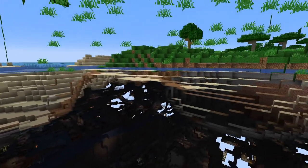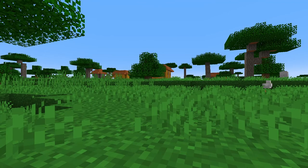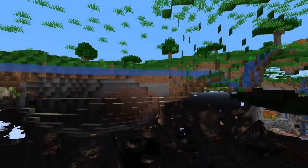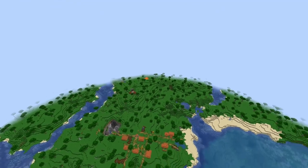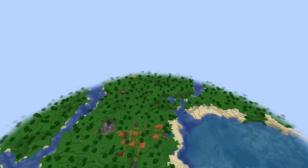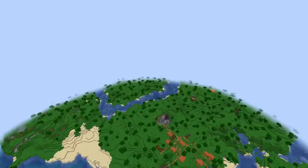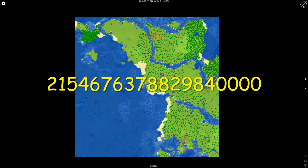More underground stuff — savannah. More underground views. There's a village obviously and a house underground sort of. Not too bad, ruined portal — yes. Ocean. A little bit of desert beach — that's gonna be a huge ocean. Too much water, sorry, and not too many biomes — just one. Two villages actually, three villages, four villages. But no, sorry, next.